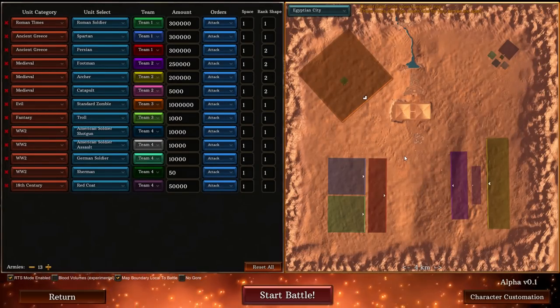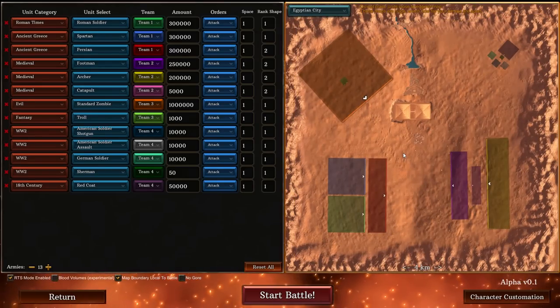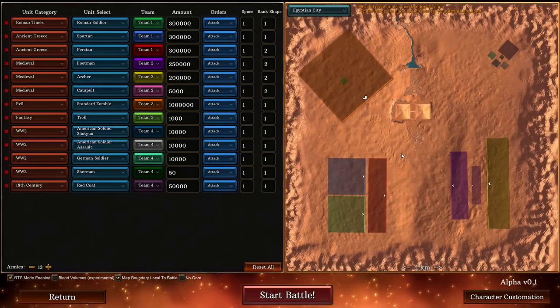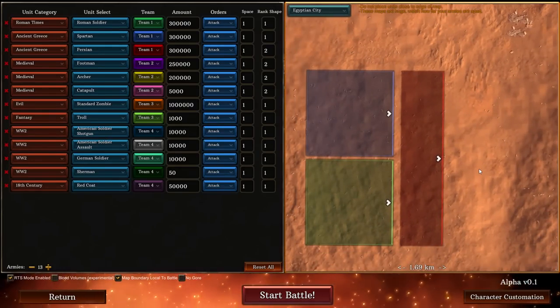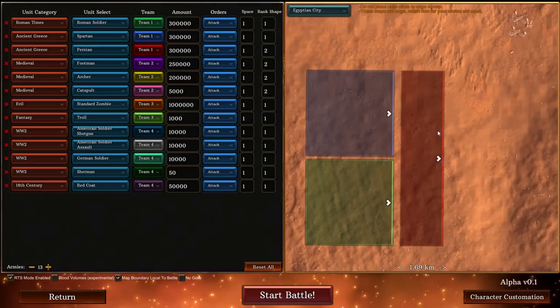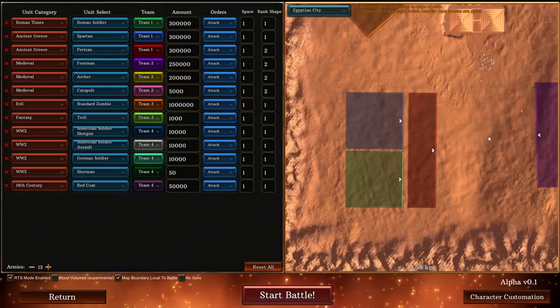Gamers, welcome back to Ultimate Epic Battle Simulator 2 and today we're gonna be having the battle of the four armies. At the bottom left we have the Ancient Faction which is going to be comprised of 300,000 Romans, 300,000 Spartans and 300,000 Persians.